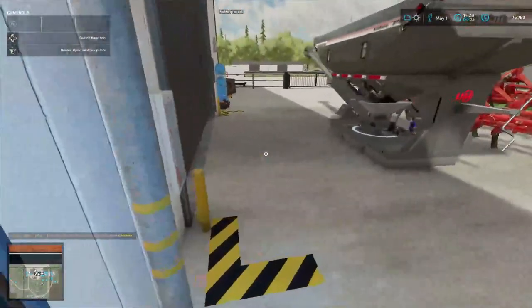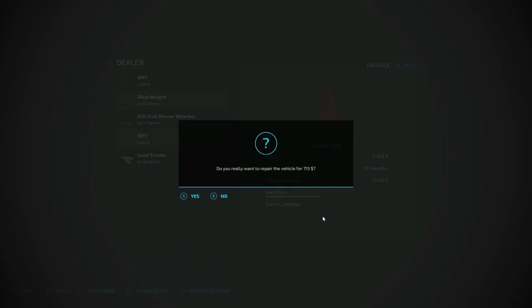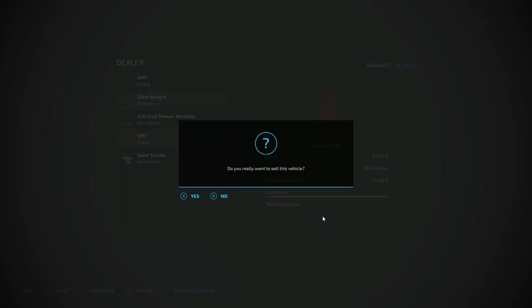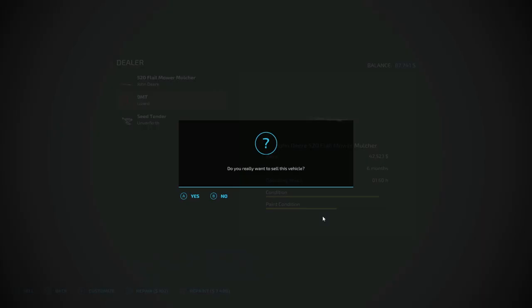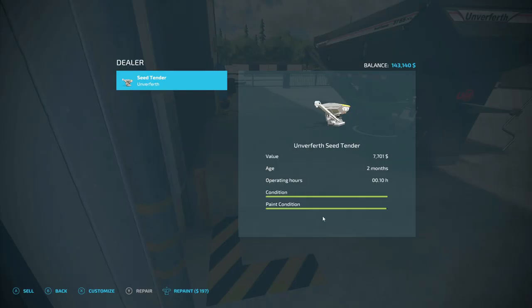We're going to go ahead and sell that. Repair for $713 and we got 91.69, that brings it to 99.53, so it's really not worth repairing — we'll just sell them straight out as they are. That was the slice weight, here's the mower, and here is the other plow.